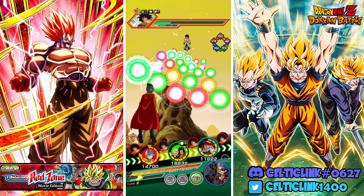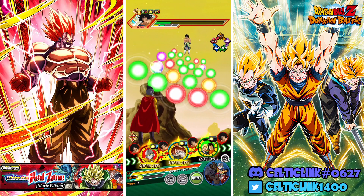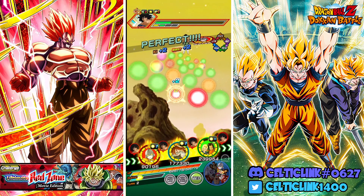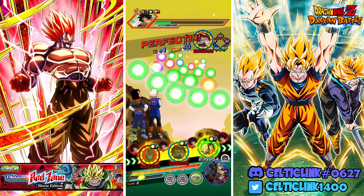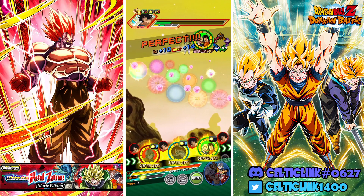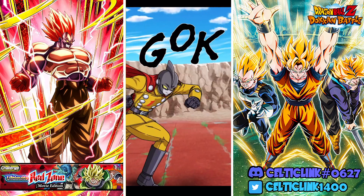It doesn't really matter who we put where, because Broly is stunned here, so let's just grab that. The droids are going to get a whole lot of orbs — they're mostly here for the STR phase. We'll just usher our way out of it.